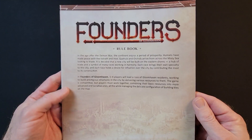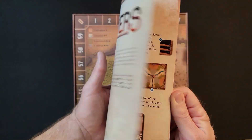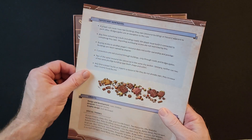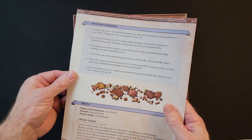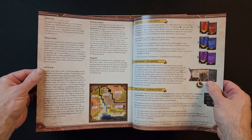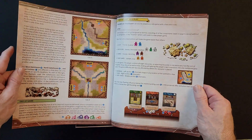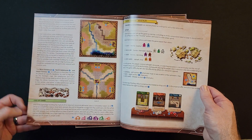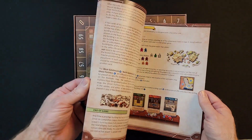We got a rulebook. Let's see how much trouble we're in. On the back there are important reminders, which is nice to have, though no index. Hopefully the game is pretty easy to figure out. It looks like there's a game variant and solo play section — 16 pages total. Not a bad read, 16 pages to figure out how to play Founders.